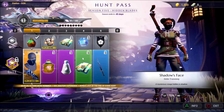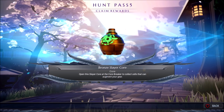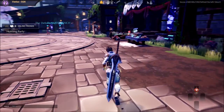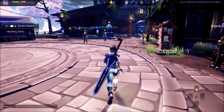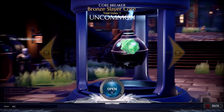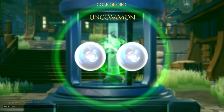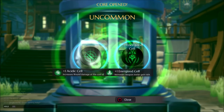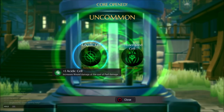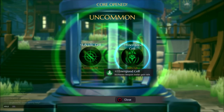Let's claim my rewards. I got a Bronze Slayer Core. The tooltip says: 'Open the Slayer Core at the Core Breaker to collect cells that you can use to augment your gear.' So I'm taking this to the Core Breaker to see what I can get. It's kind of like a loot box. I got an Acidic Cell and an Energized Cell Plus One. The Acidic cell increases wound damage at the cost of part damage. The Energized cell increases weapon meter gain rate.